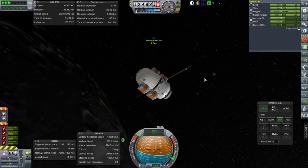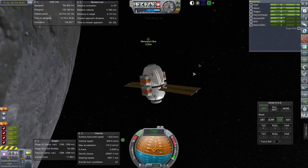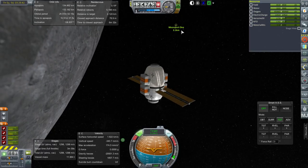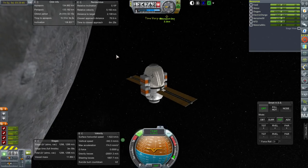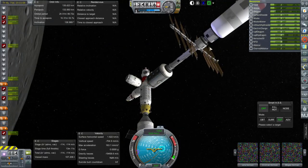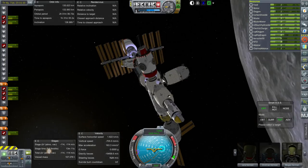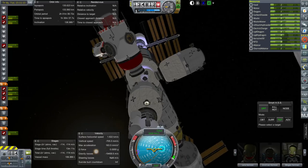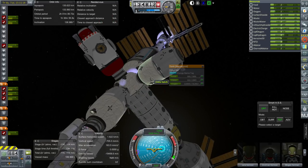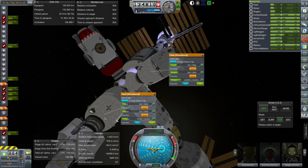We do have a lot of these refueler vessels already docked. It took a while to load when we entered physics range at 2.25 kilometers — there is more lag. We've got the Transfer Demon docked over there. This resupply vessel could probably go now. This one has a lunar lander docked to it, so we can't easily get that away. But let's transfer this stuff in here. Since this one is sort of locked up right now, we could move the lander, but let's just keep it simple.